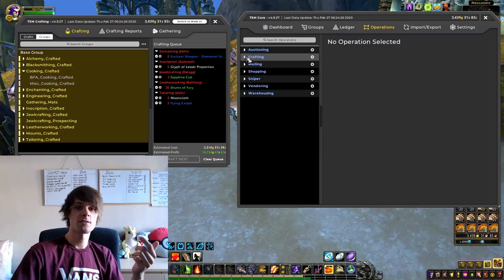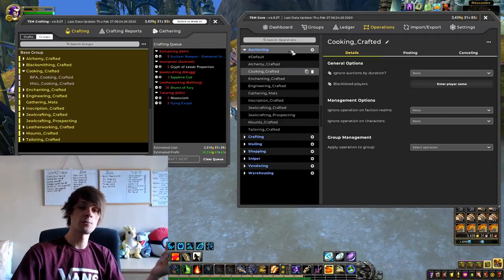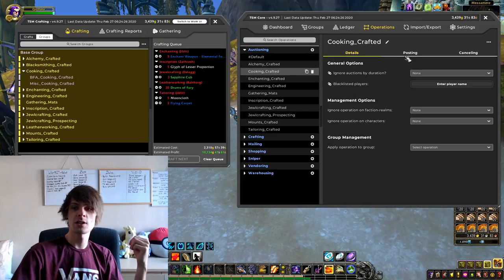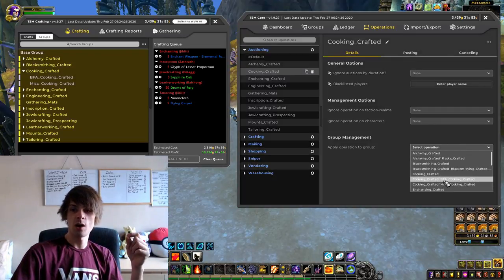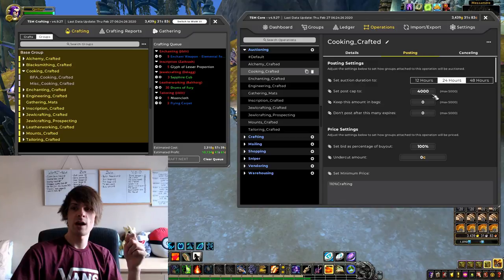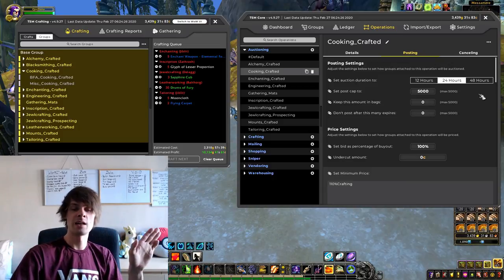Now let's get into auctioning — these will go by the default. Go into auctioning and cooking crafted. It's the same principle as crafting. I've already made the group in auctioning called 'cooking crafted,' which will post everything in the groups assigned to it. I want it to cover BFA cooking crafted and miscellaneous cooking crafted. Move over to the posting section, set it for 24 hours, and set the post cap to 5,000.